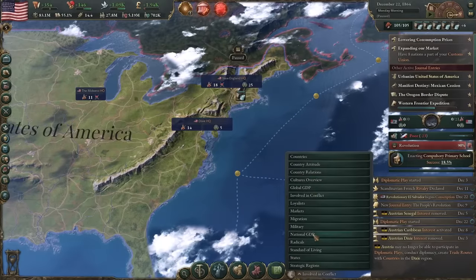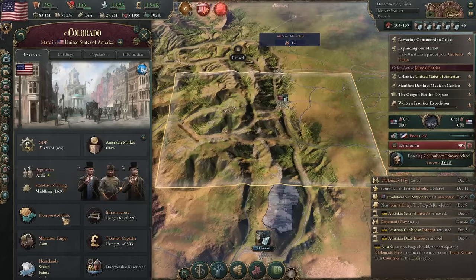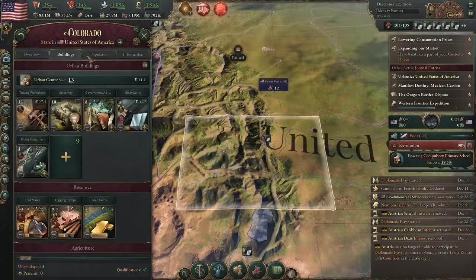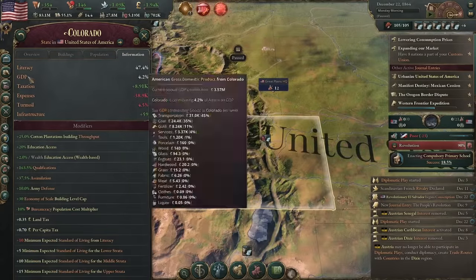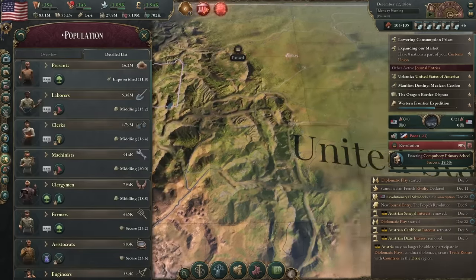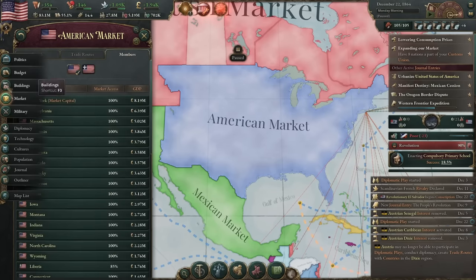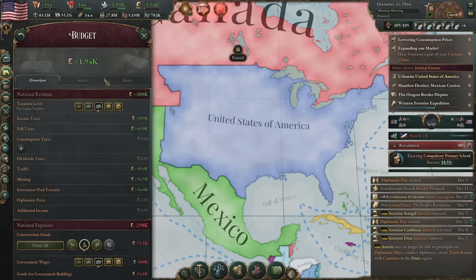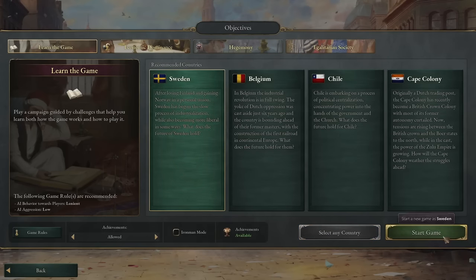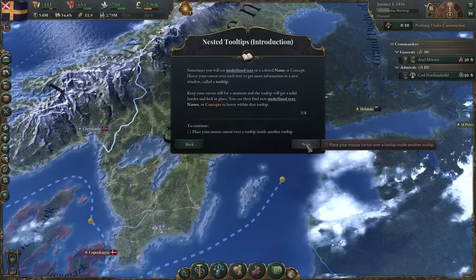It's only fair to give a warning straight off that Victoria 3 is dense, detailed, and by its nature, full of mechanics that require you to do some proactive detective work to understand them. I love that stuff personally, but for the uninitiated, finding your way around its quirks and pitfalls during the first couple of campaigns is likely to be daunting. Even as someone with a combined 4,000 hours across Paradox's other strategy franchises, I struggled at first. There is a dynamic tutorial scenario in which you can play as any country, and that will give you a grasp of the basics, but not necessarily set you up for mastery.